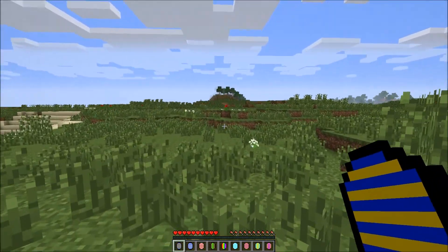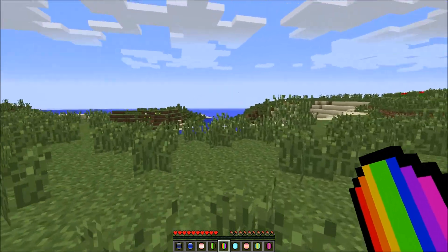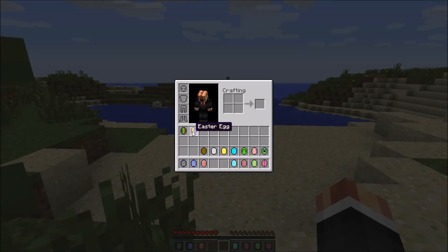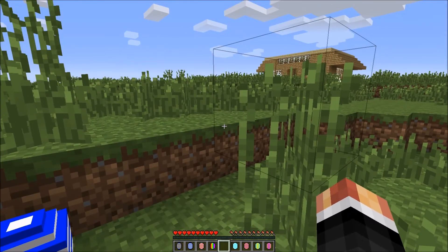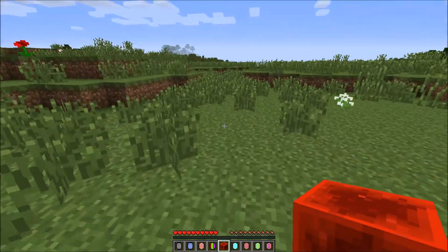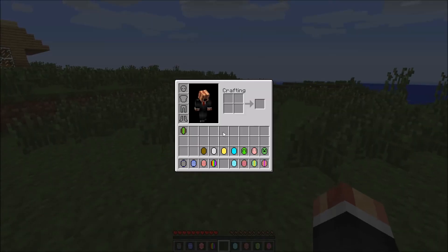This mod pretty much just adds Easter eggs. Now if you're wondering how to get these, the only way is to just find them around in your world, like right here. Now what happens if you break these? Something random will happen - you might get unlucky or lucky or something. Oh, we got a block of redstone - that's not very good.